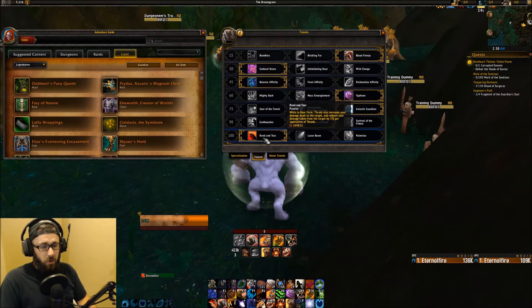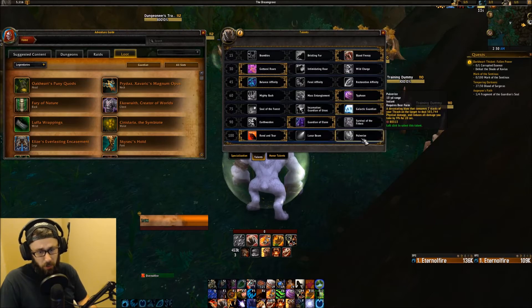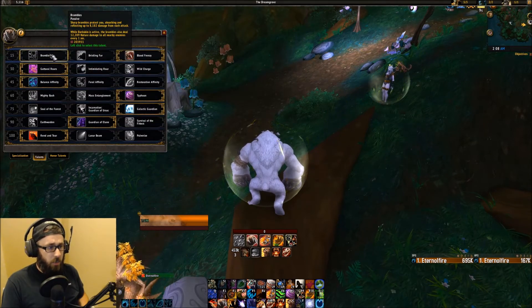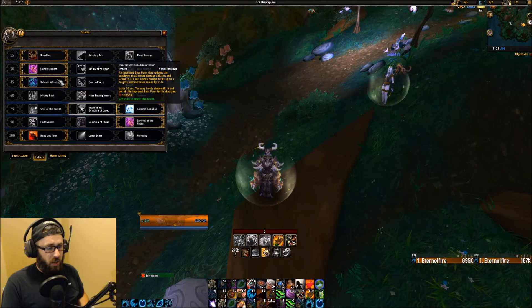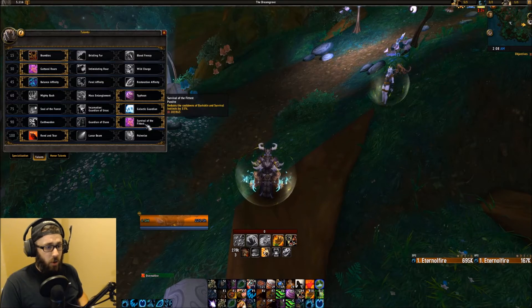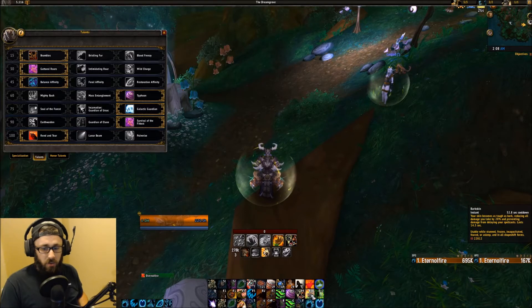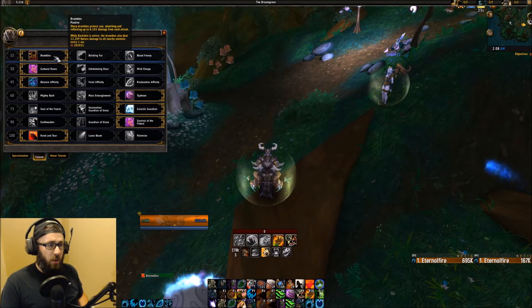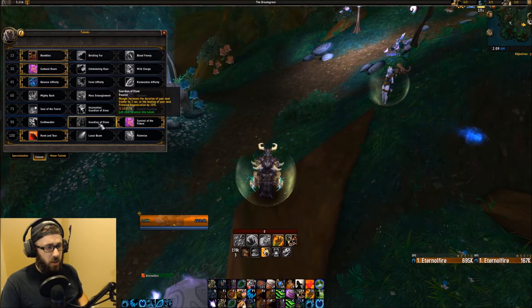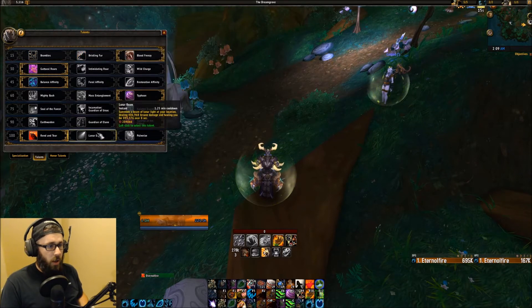So with the Legs, use Rend and Tear. With the Cloak, use Lunar Beam. And if you don't have either, go with Pulverize. For a high DPS build, you could go with Brambles and then Survival of the Fittest. Brambles is activated when you use Barkskin, and when you take Survival of the Fittest you're reducing the cooldown of Barkskin — now it's only 52 seconds — so you get the benefit of Brambles more often. If you're going to use Brambles, take Survival of the Fittest for DPS. Otherwise, I just go with Blood Frenzy and Guardian of Elune.